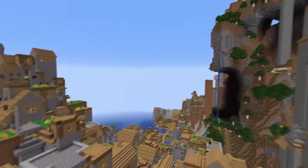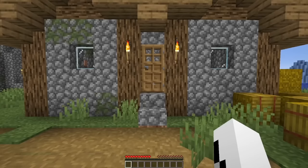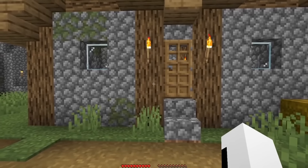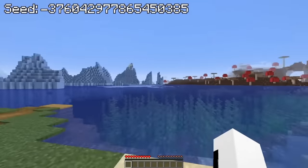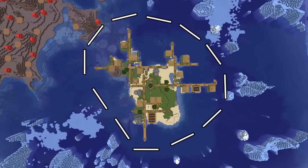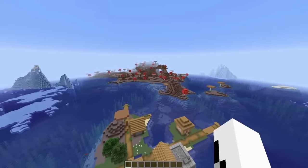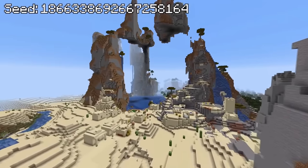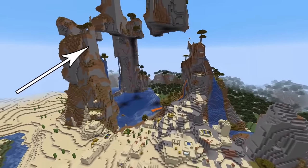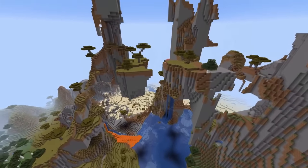Structures like villages can be pretty boring on their own, but when generated in the right terrain, things get interesting. Imagine you load into a new world and come face to face with a villager house — no big deal — but when you zoom out, you realize you're on a small island with a village, completely surrounded by a frozen ocean and mushroom biome. This seed generated a desert village right next to an absolutely beautiful mountain with a small pond right below — if there were seven wonders of the world in Minecraft, this would have to be one of them.